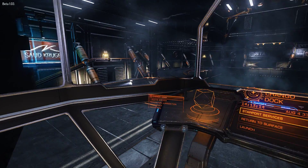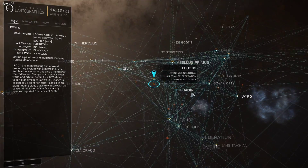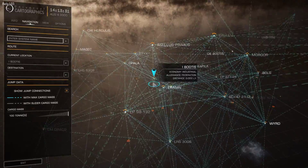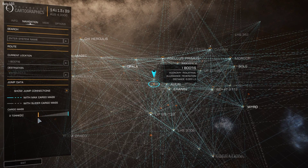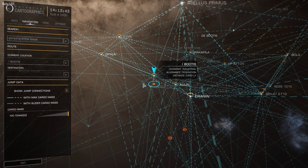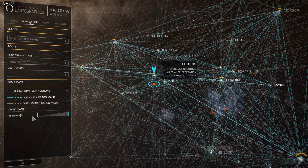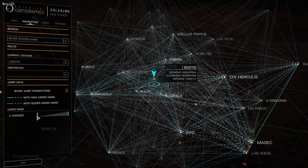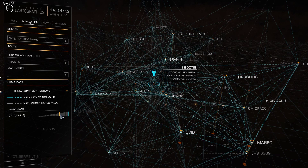Another thing worth mentioning: if you go into the galaxy map, in the navigation tab the blue lines indicate where you're capable of jumping with full cargo. You can use the slider at the bottom — sliding it down, the blue lines show where you can jump with maximum cargo, and the gray lines show where you can jump with no cargo. So with the slider at zero, it shows your range with an empty hold. The colored lines represent the range depending on whether you're maxed out with cargo or not.